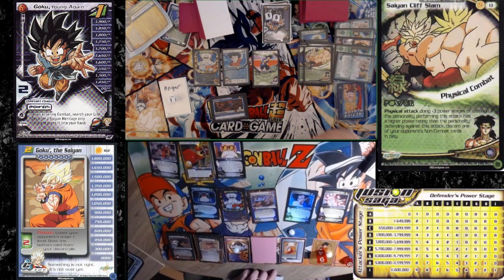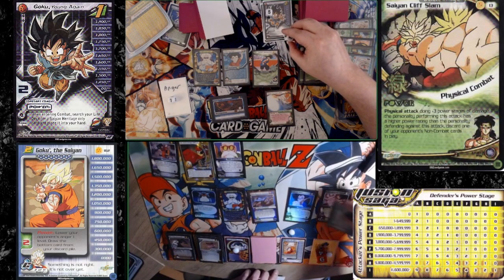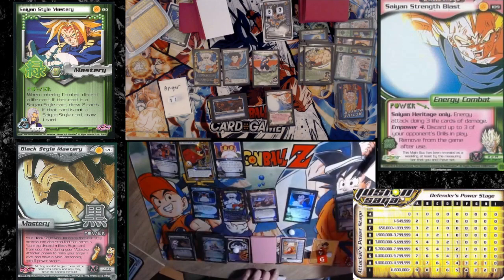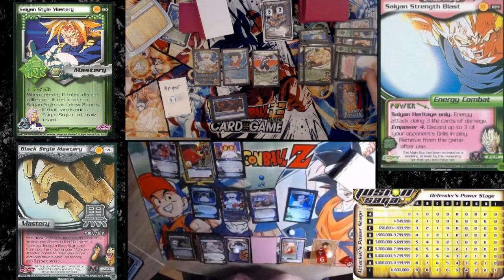Pass. I will Saiyan Strength Blast, discarding your drills. Three life cards. One, two, three. I will Saiyan Keyball — Empowered — seven.